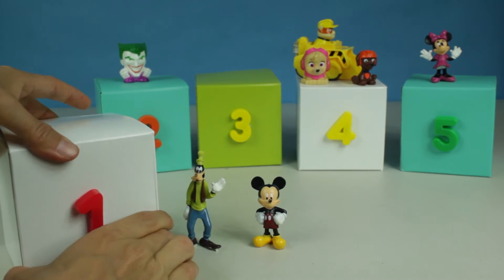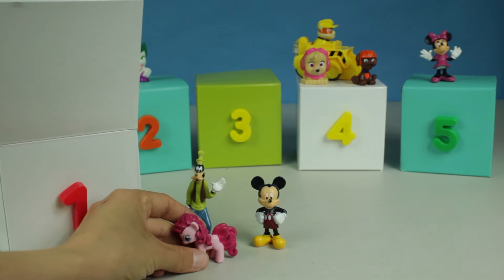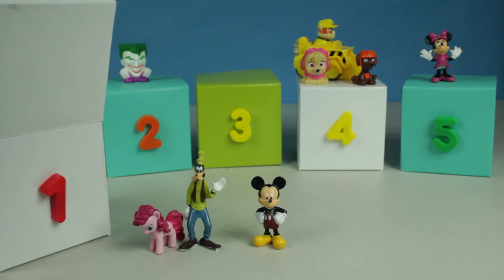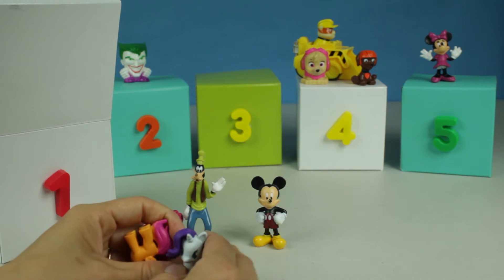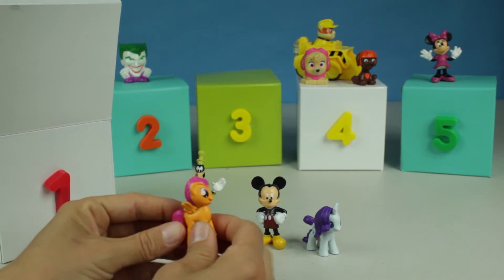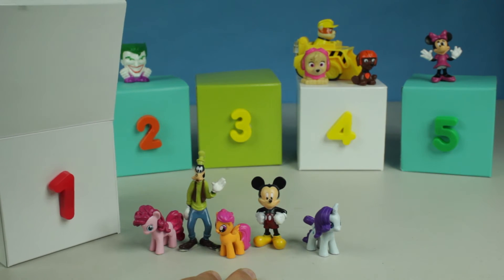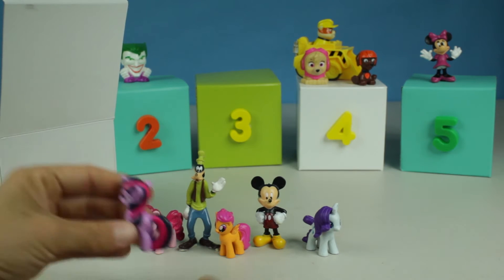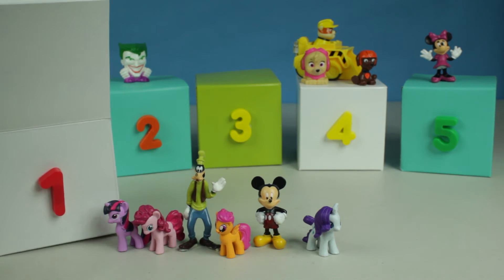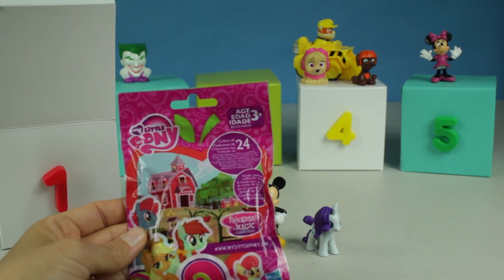Open up the box. Hey, it's Pinkie Pie! And more friends — there's more My Little Ponies. There's Rarity. And this little pony doesn't have her cutie mark — her name is Scootaloo. And Twilight Sparkles too. Anything else in box number one? It's a My Little Pony blind bag. Let's take a look.